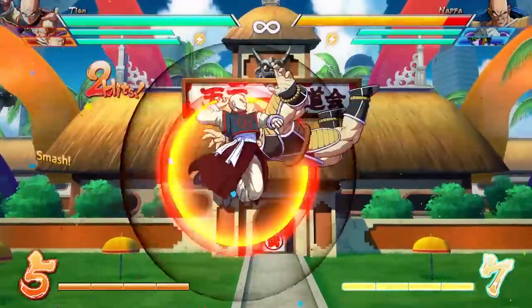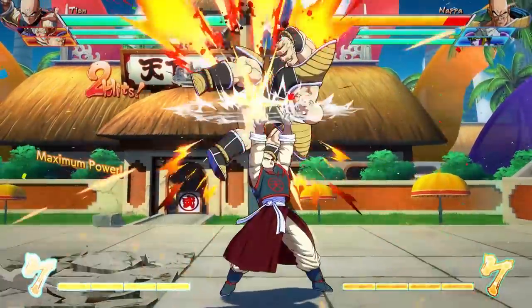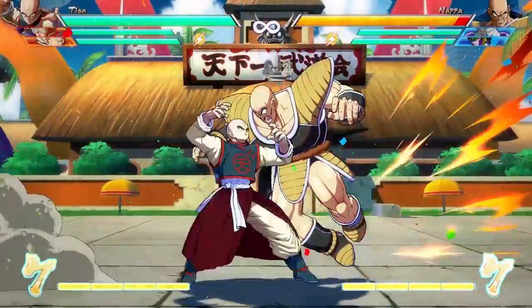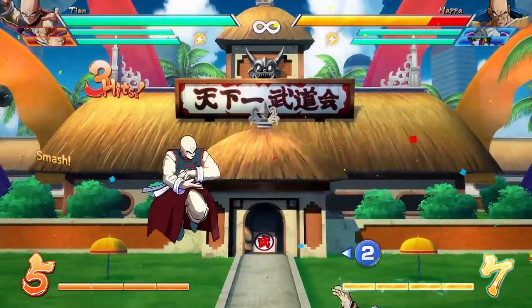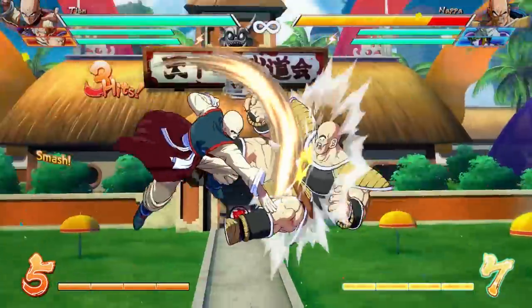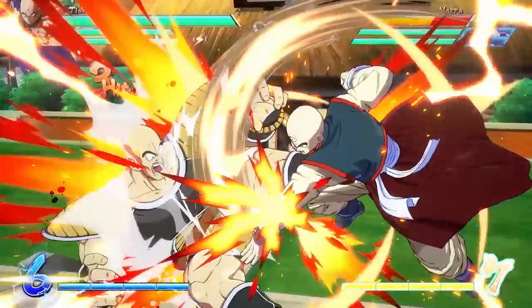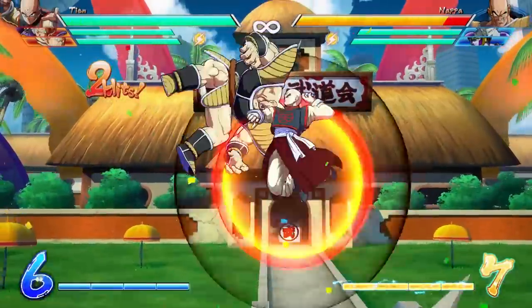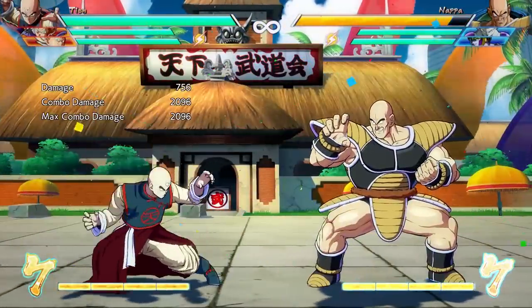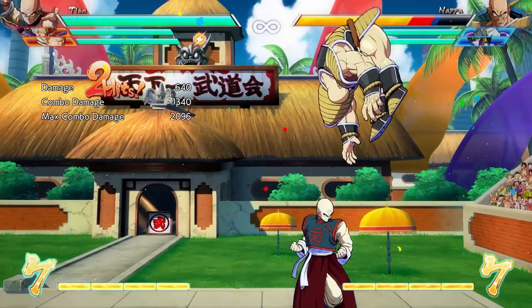If you initiate the light or medium attack versions, you can spend some meter in the follow-up attacks. Pressing the heavy attack button for the first follow-up will throw the opponent higher in the air, and the second follow-up puts them into a hard knockdown state. You don't always need to execute all three inputs — you can cancel into something else. But if you do want to land the three hits, hitting the last attack with precise timing will deal a little bit more damage. That's why Tien flashes on the final attack, to indicate the optimal timing of that button press.